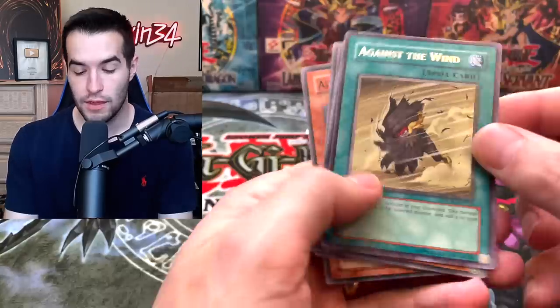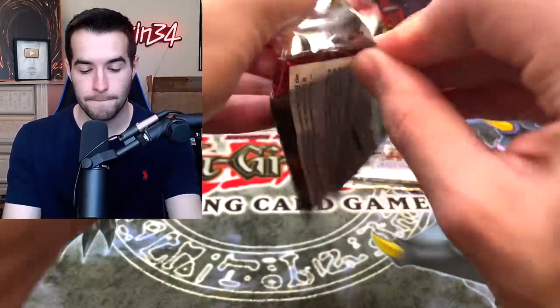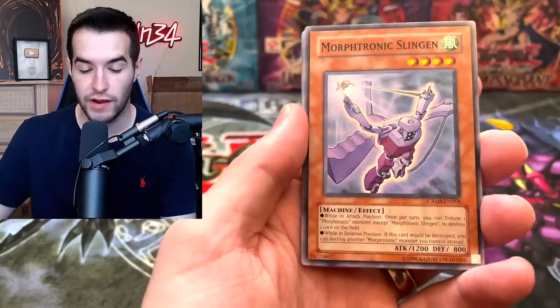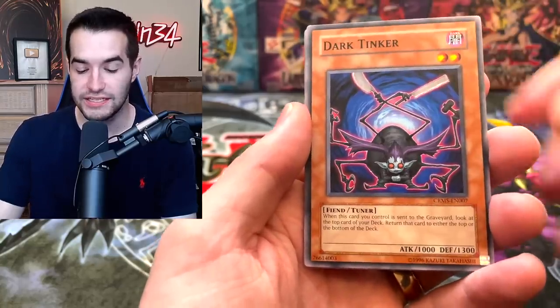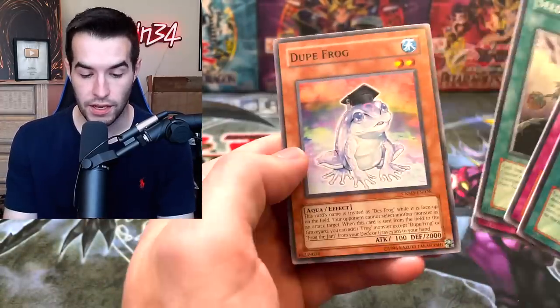Pretty good. We have Against the Wind, Lava Dragon, Urgent Synthesis, Doom, and Alien Dog. Still three more packs — still hope to pull some amazing stuff. Ghost Rare — that is what we were hoping for. Hit the like button for luck, guys. Hydra Viper, Morphotronic Slingon, Ebon Arrow, Dark Tinker. I love the old Dark Tinker. We've got the Arcane Barrier. Nothing in there, and Dupefrog.